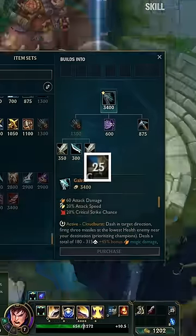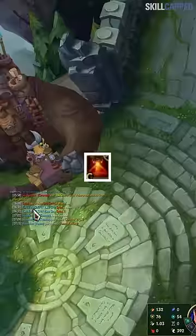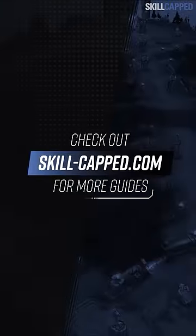You don't need to understand how it works. All you need to do is get in the habit of swapping to sweeper and back to trinket every time you base, and you'll get more wards than everyone else. Check out Skill Cap for more guides like these.